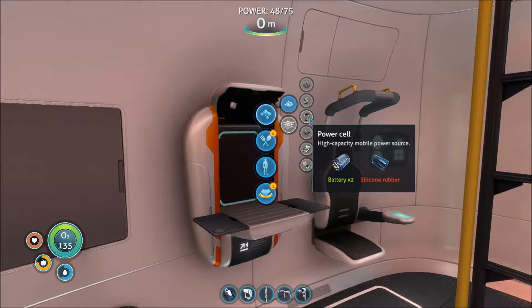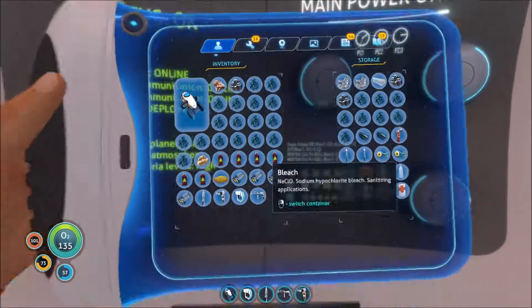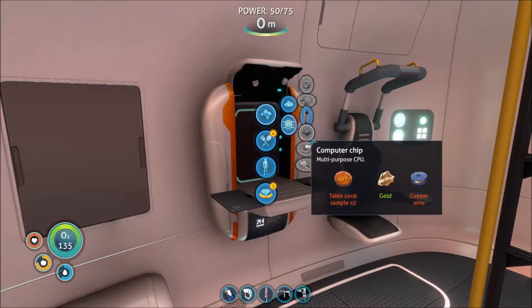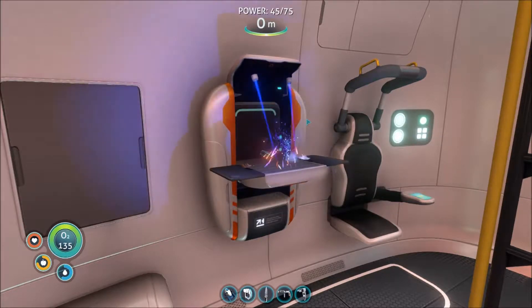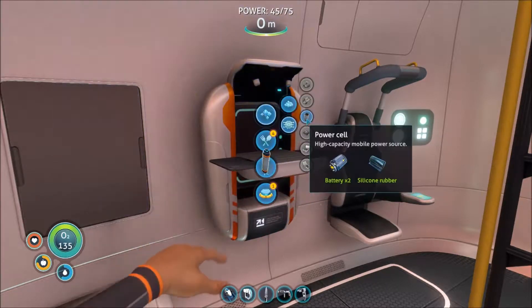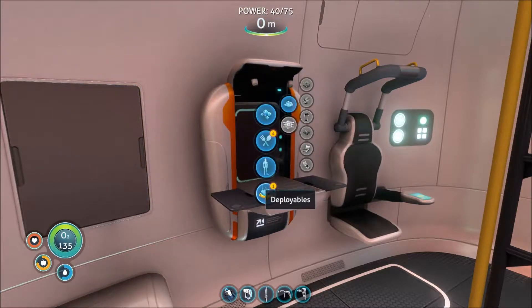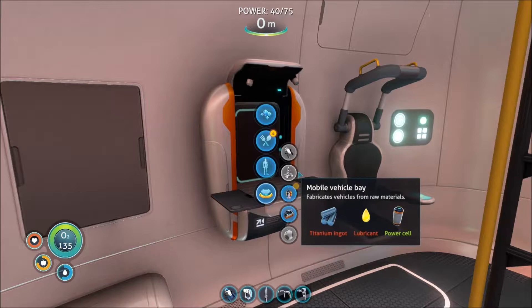What do I need for the power cells? Oh, silicone rubber. I have that. There's two of those. So we need two of these. There's one, there's two. So that's my Seamoth and my mobile vehicle bay. So now let's look at the mobile vehicle bay — I need lubricant and titanium ingot.